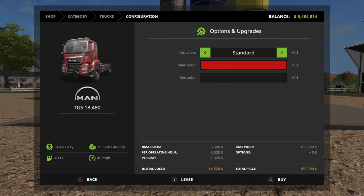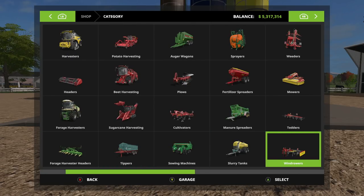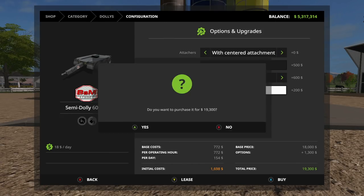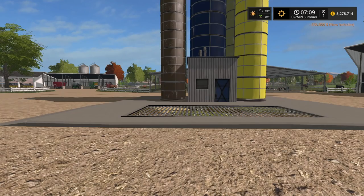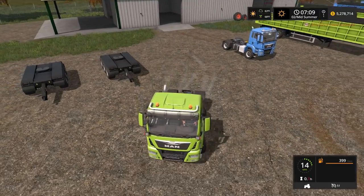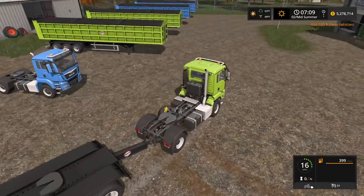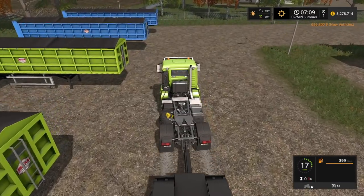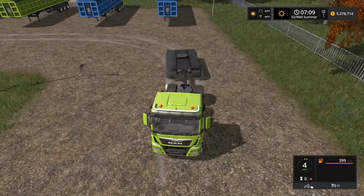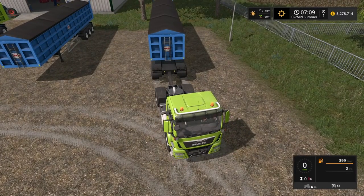Some people were complaining when the first screenshots came out, saying we had similar trees and ground in the last Farm Sim — but they're getting there. The AGCO Ideal Harvester is coming, and we will have a Fendt version and a Massey Ferguson version. It's extremely massive — hop on Google and type in AGCO Ideal Harvester. A lot of the brands we've seen are AGCO, and they have been and will continue to be a huge part of Farming Simulator.